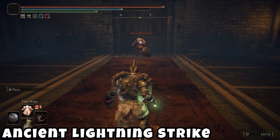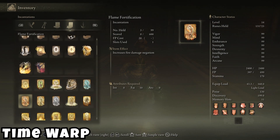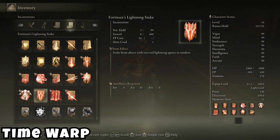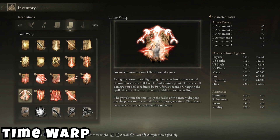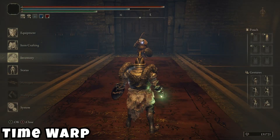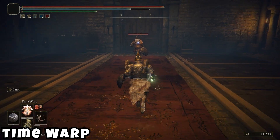Then we have Time Warp, which is actually quite interesting — it's a buff. Using the power of red lightning, the caster bends time around themself: you restore 100% of HP and stamina, but all damage you deal is reduced by 95% for 30 seconds. Charging the spell will also cure all status effects in addition to the healing. That is a very insane spell.